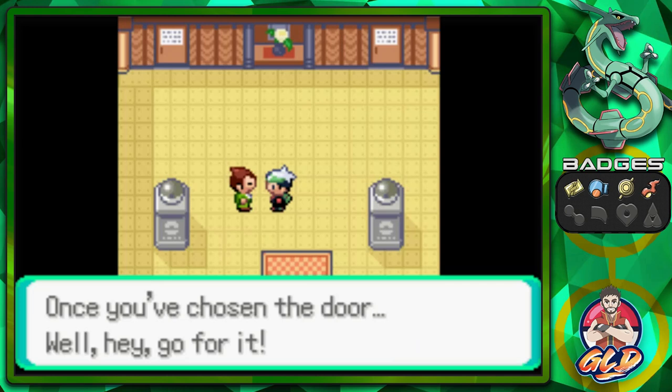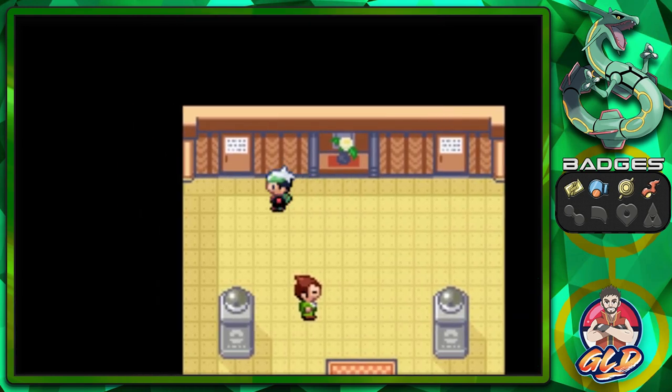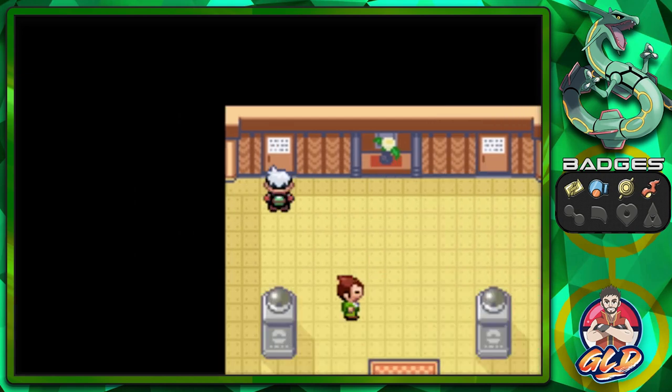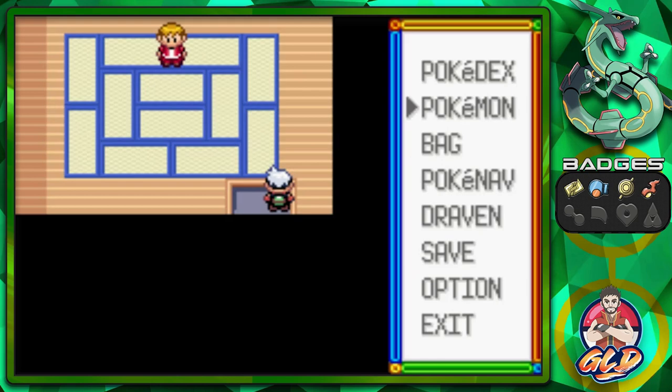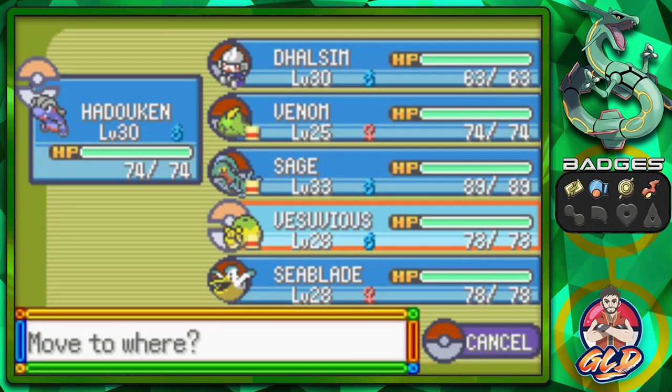Once you've chosen the door, go for it. And that's what we're going to be doing — battling everybody. Because we need to level up, we need to start evolving Pokemon, we need to start doing everything on this list.